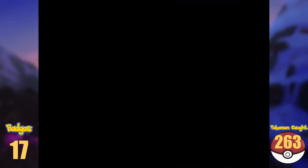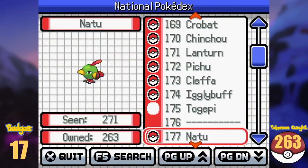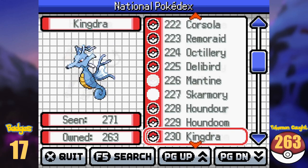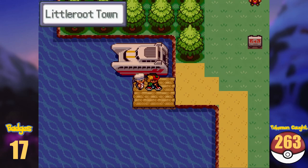So before we head out to Hoenn, what Johto Pokémon are actually missing? To be specific, four: Mantine, Skarmory, Togepi, and Togetic. After 52 hours and 22 minutes, we take the boat from Vermilion City to Littleroot Town. And with that, the Hoenn region awaits us.